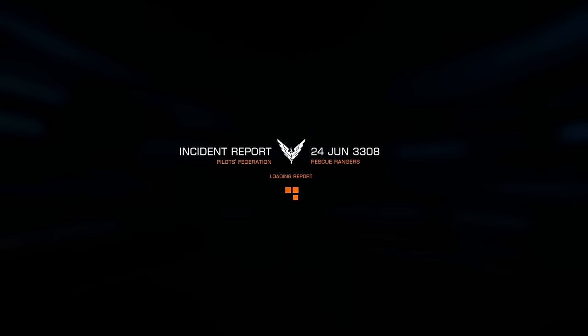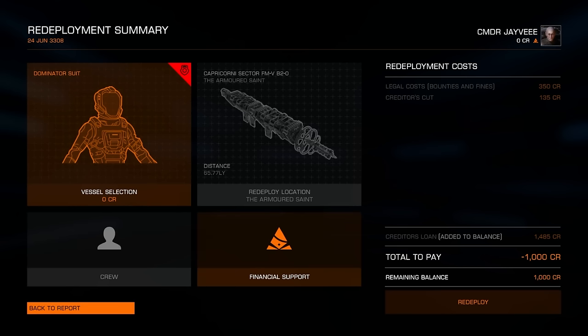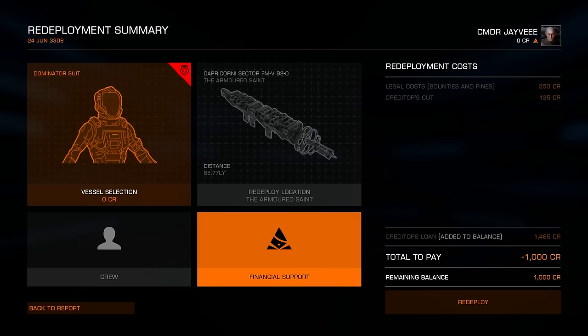I'm going to show up in a med bay — that's how these games work. I'm wanted. I don't have any money. My legal costs and creditors cut added. I need to take out a loan.